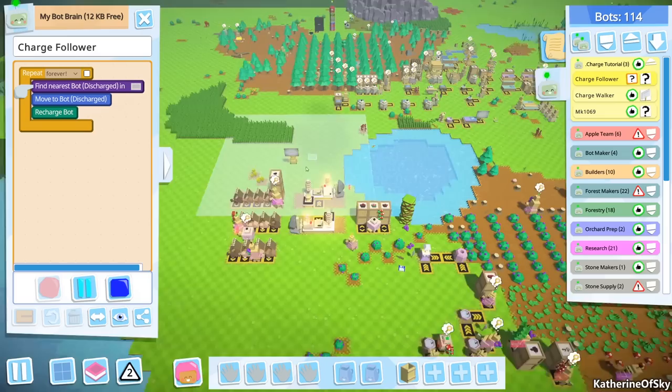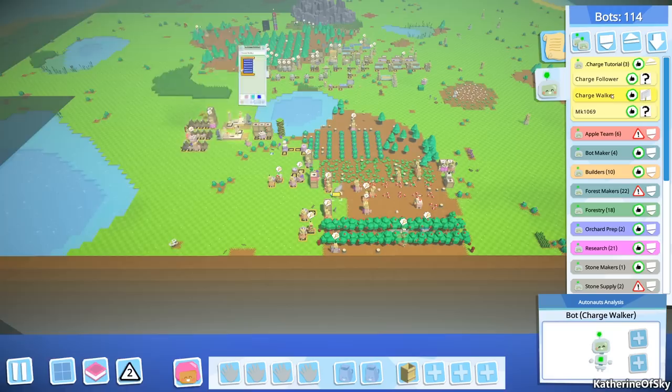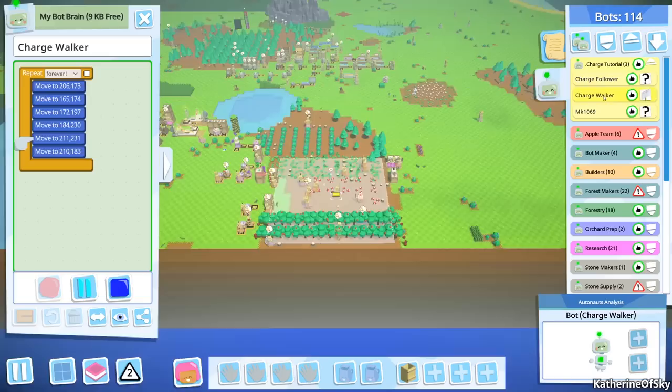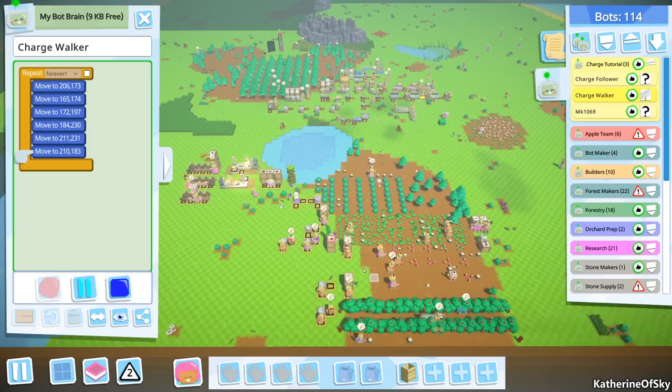He doesn't see the other bot because the zone has moved over here. So he'll follow the walker around, and eventually that bot is gonna get charged — you might want two follower bots for this. Otherwise this is an absolutely crazy idea, really funky and kind of cool. The only problem is we might not have regular charging of all bots, and the charge follower bot may also get stuck at some point — that's why I gave him the energy efficiency upgrade.